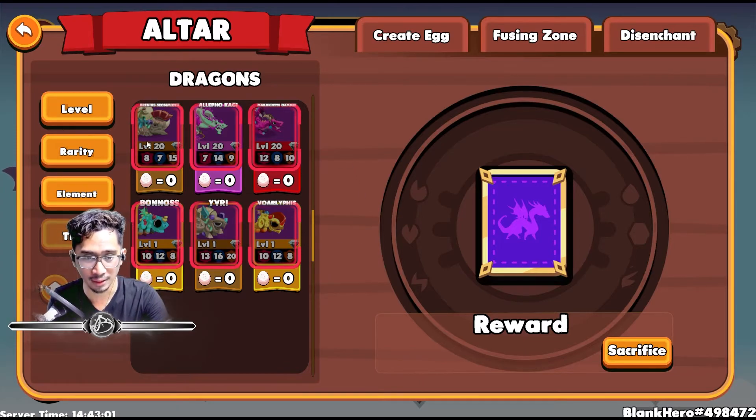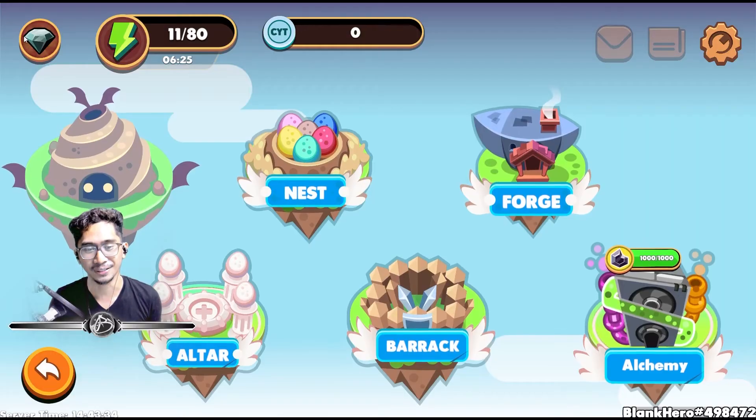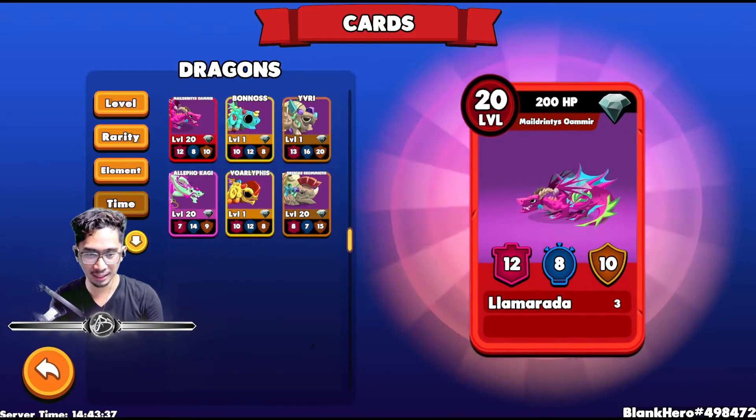I have 3 level 1s and 3 level 20s — the OGs. Checking stats: 7 plus 14 is 21, plus 9 is 30 — check. 12 plus 8 is 20, plus 10 is 30 — check. These all have 30 base stats. Ivory is not an OG and will have to go soon, but not right now. And Vorilifices — nice. Now it's clean and tidy. I won't get confused when I start breeding dragons.